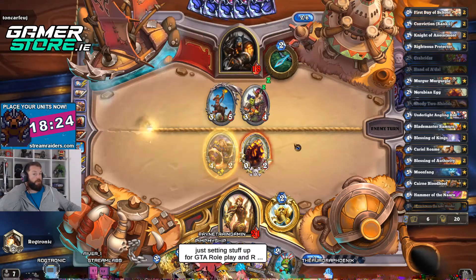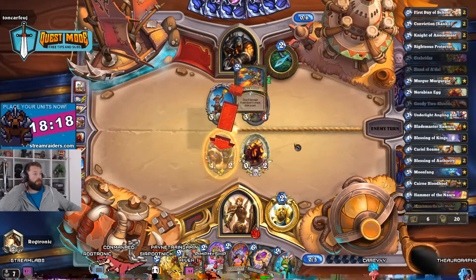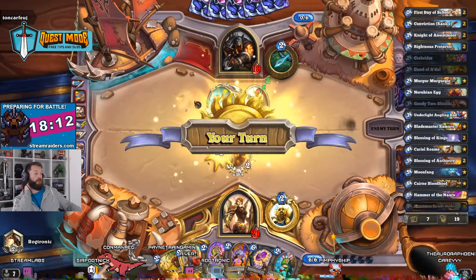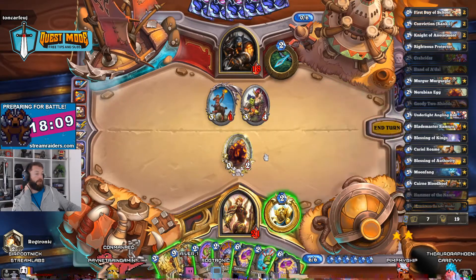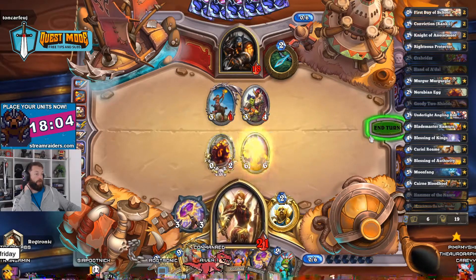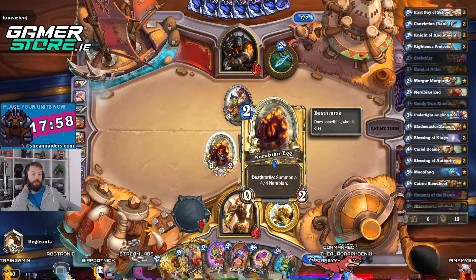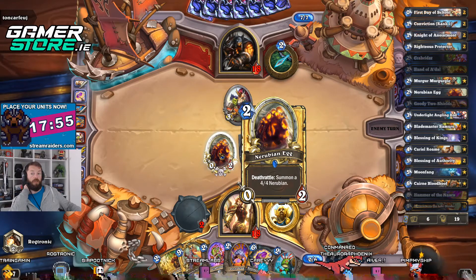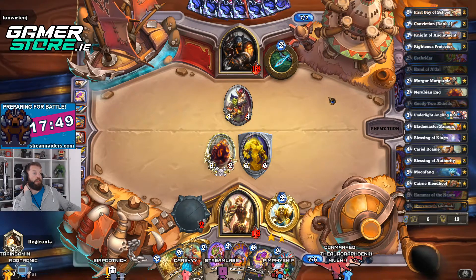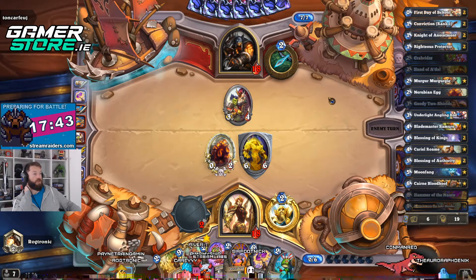Just setting up stuff for GTA roleplay in Resident Evil Village this weekend — nice. When is Village out? That's three damage he's not getting, which I'm happy about. I could just Hammer of the Nauru here — in fact, that's exactly what I'm going to do, just placing a 6/6 on board. This Nerubian Egg means he's less incentivized. I haven't played a Resident Evil since Resi 5, which is probably the least horror-focused Resident Evil — more of an action game with a few jump scares, which I can just about cope with.